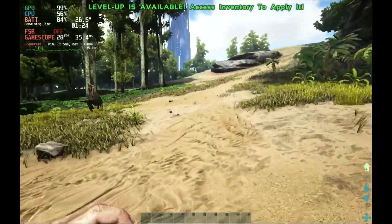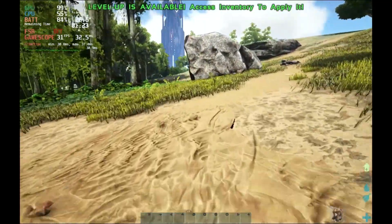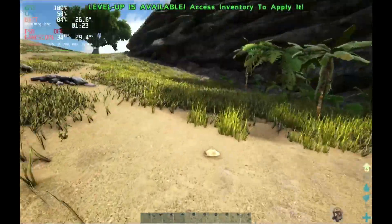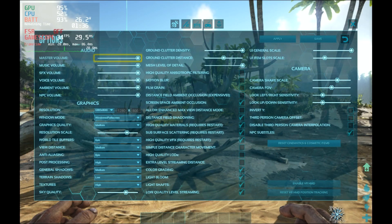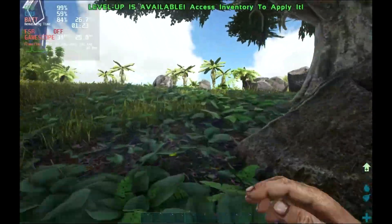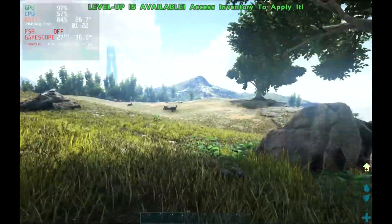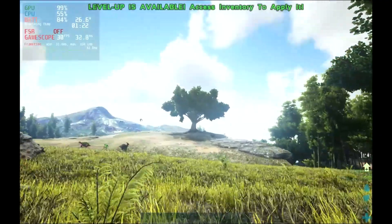I wasn't expecting the Steam Deck to be able to run this game, and to be honest, it doesn't really run too well. You can get around 30-plus frames most of the time in Ark Survival Evolved, but you have to lower the settings a ton, and at that point the game just doesn't look very good at all. It's super blurry, super pixelated, everything has jagged edges, the grass doesn't look good. It is playable, but in my personal opinion it won't be that enjoyable because it's just so blurry and pixelated.